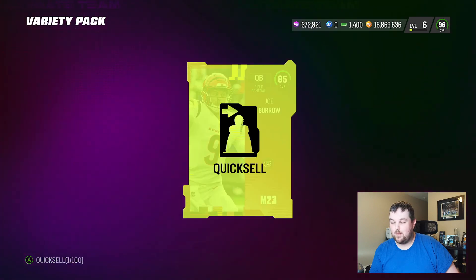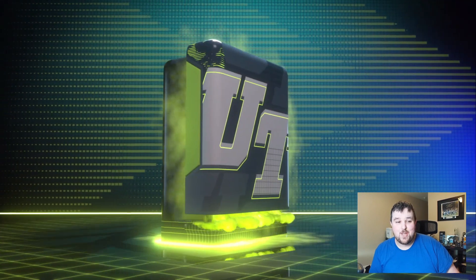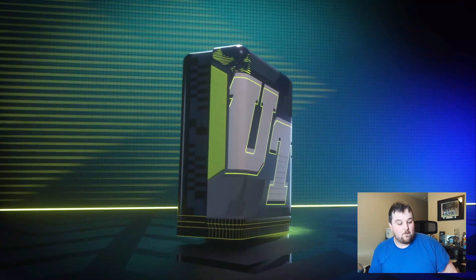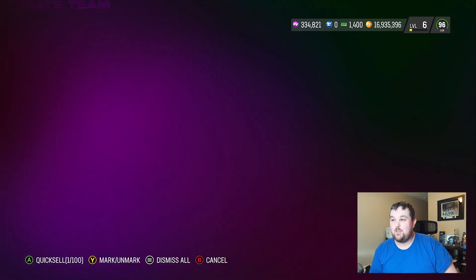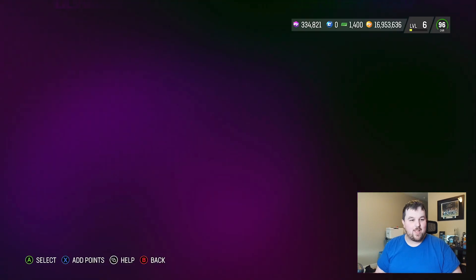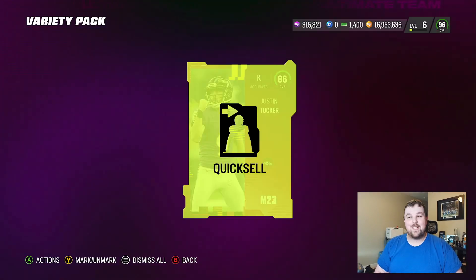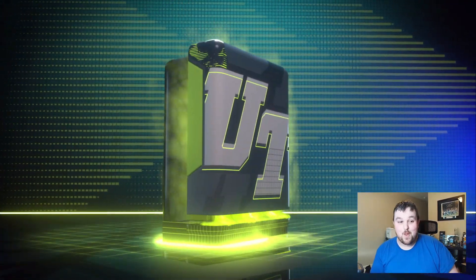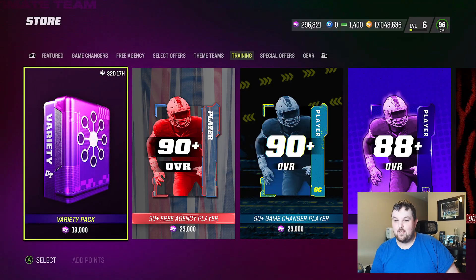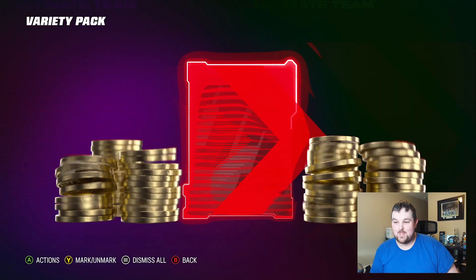Platinum Joey B — we'll take 65,000 coins right there. Obviously, Free Agency animation or Ultimate Legend animation means that we did indeed pull a Limited. But Limiteds are not guaranteed, and I have not had the greatest luck pulling them as of late out of this pack. That just means our luck is going to turn around and we're going to get like two in a row, right? Hopefully. Justin Tucker — it's Tucker time, baby. Solid, just about 100,000 coin pull right there, right back into the bank account.